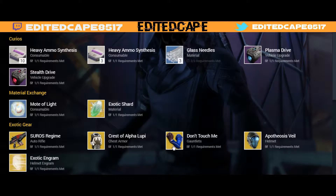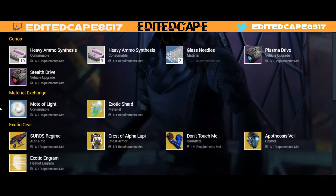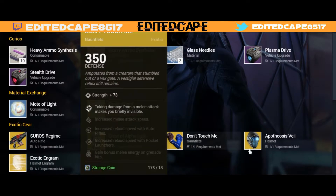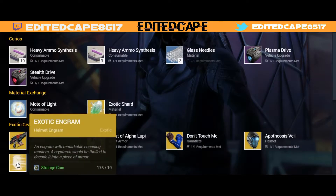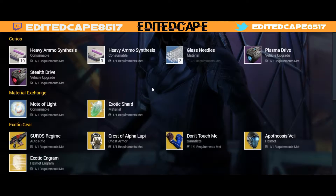He's in the Reef, so you guys know where that is — like where he's always at. He's also selling the exotic engram, which is really weird because that's actually the legacy engram, but yeah, make use of it anyway.